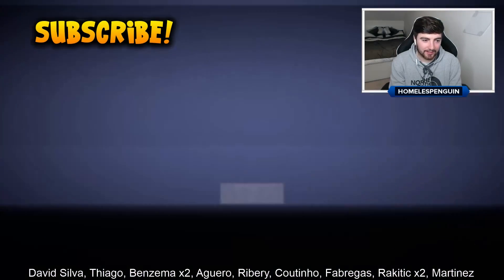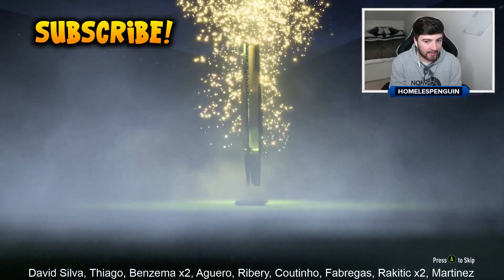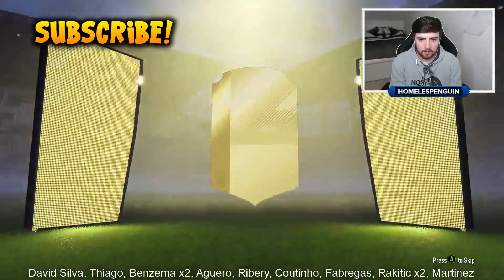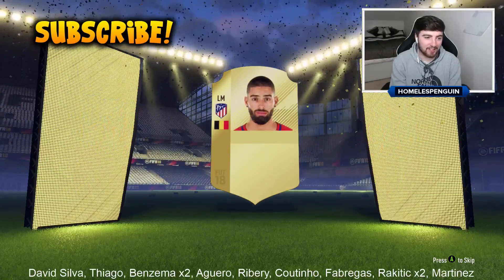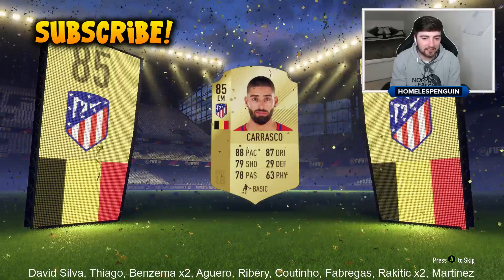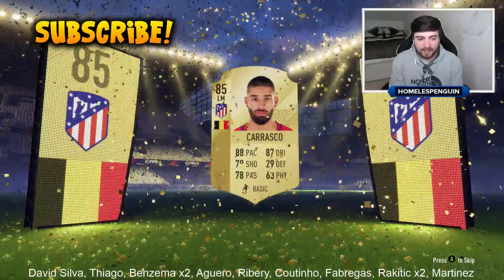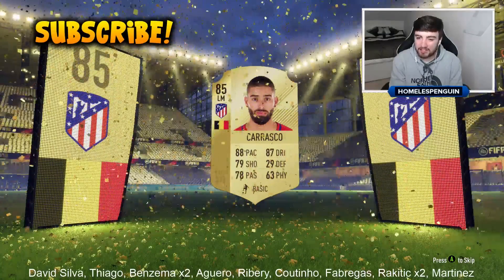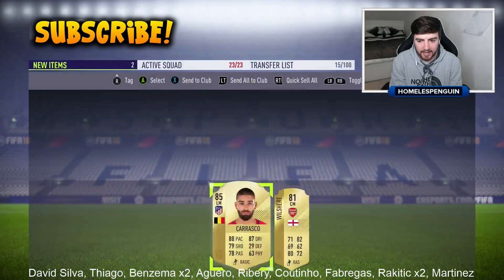Rob is getting a blue - we can only hope. Right, anyway - Belgian. Good start, Carrasco. That's a nice pack pull, don't get me wrong. You always think potentially Eden Hazard, but when you see the Atletico Madrid badge you realise you've been semi-trolled, because it's still a decent pack pull at 85 rated. But these guaranteed 81 player packs - definitely the way to go. You get very good players inside of these.